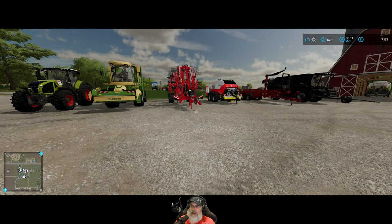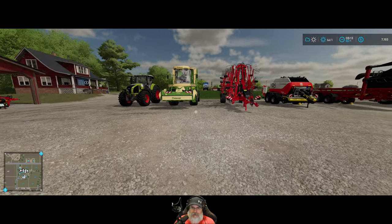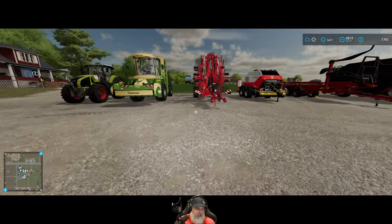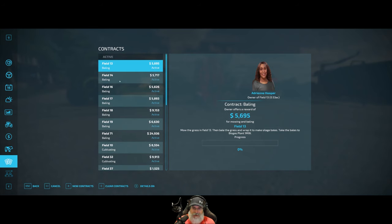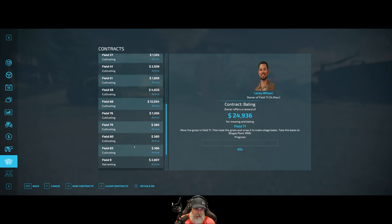Welcome back everybody to FS22, I'm an old guy gaming and it is July the first. I've already accepted the haying contracts. All the usual baling stuff, and the cool thing is all but one of them are silage, including field 71, so we're already going to make almost $25,000 off of that, aside from borrowing their equipment, plus we'll get more money from the silage too.